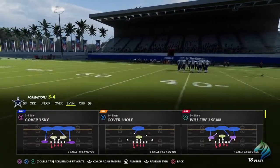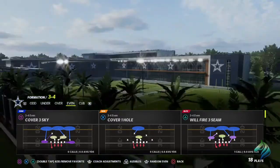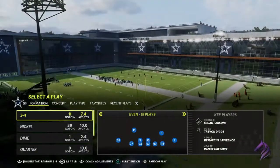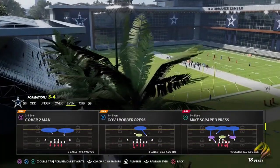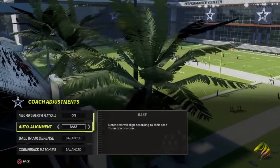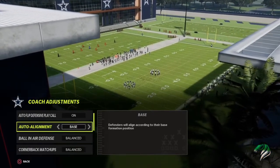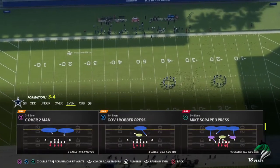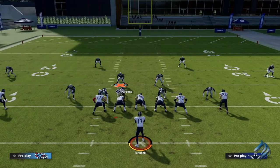Whether you're playing Madden Ultimate Team or regular mode, this is something you can be very successful with. We are going to go with Strong Safety at Linebacker, and the play we're looking at is Mike Scrape Three Press. We have auto flip on and base auto alignment, which keeps your linebackers right at the line of scrimmage. As you can see, Michael Parsons is already lit up, so you already know he's going to be going crazy.